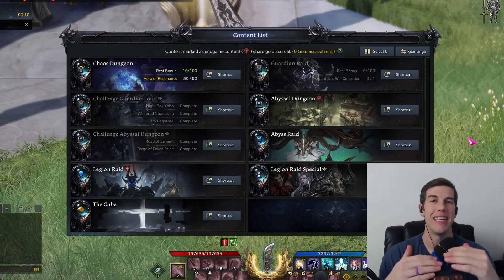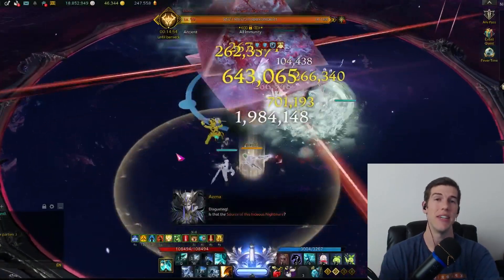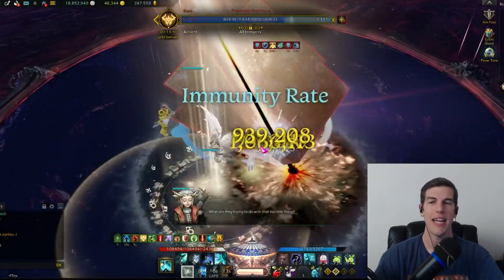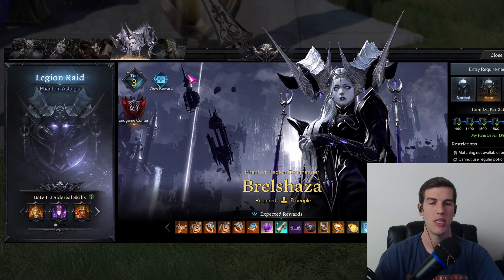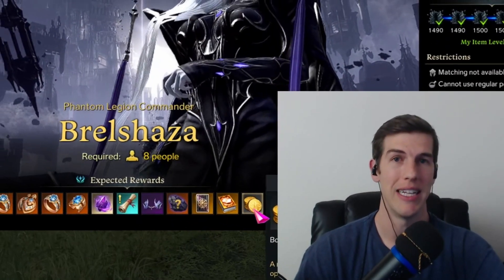The first method of getting gold in this game is doing activities like raids and abyssal dungeons — anything that prints you straight gold and gives it to you as a reward. For example, you can see the reward sheet on Braille Shaza here; it just gives you gold for completing the activity.